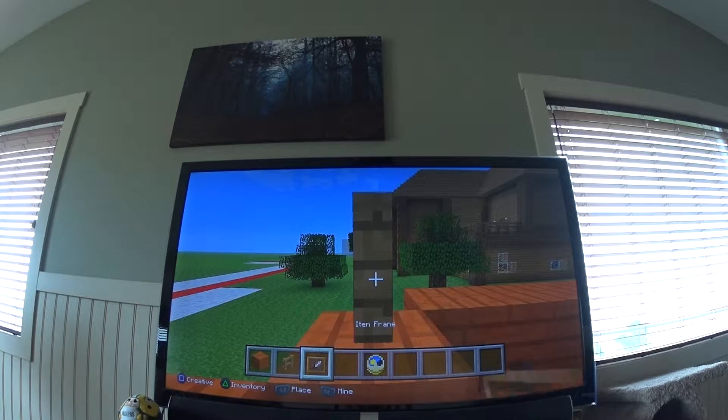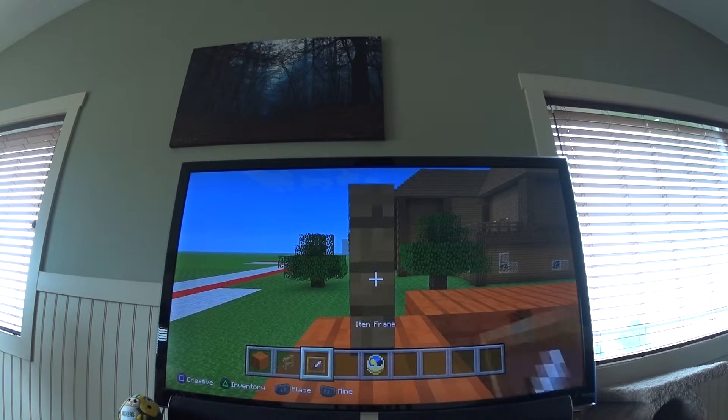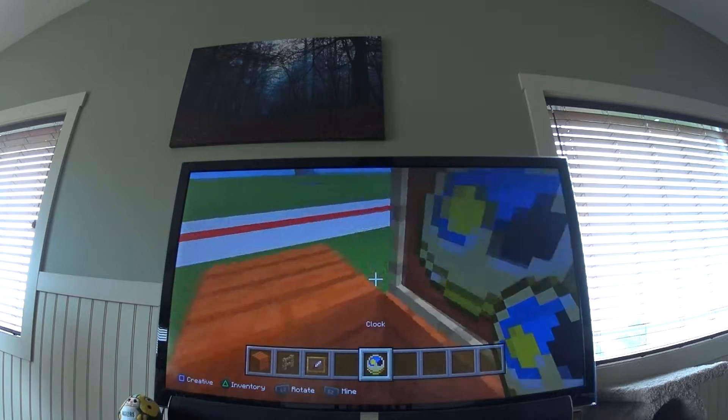For the wheel, you're going to need an oak fence, an item frame, and a clock. So if the item frame goes there, then put the clock right there.